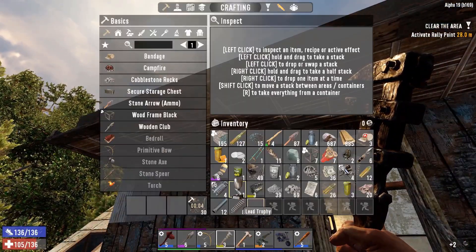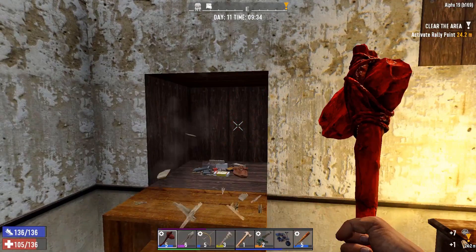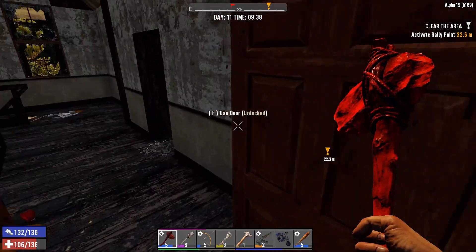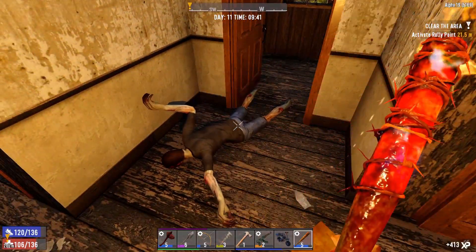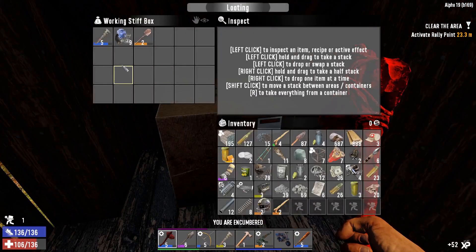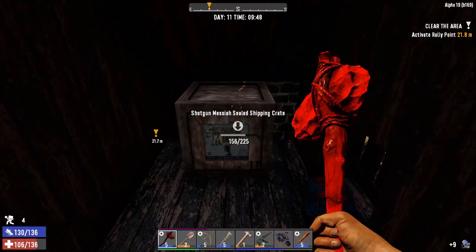A couple of chairs - we can scrap those. I pretty much want everything. Something behind here - oh yes, another trigger group, oh it's just a hole. Bleeding out - a little sneaky one. Let's quickly open these - oh a level five wrench, yes please! An iron shovel - it's better than my level six but I'll keep the level six because it's quite useful.